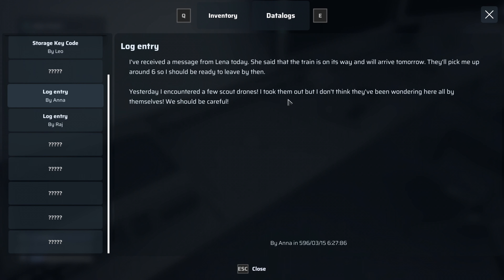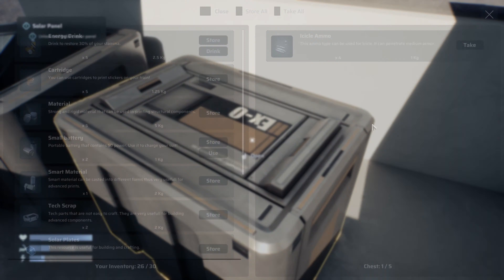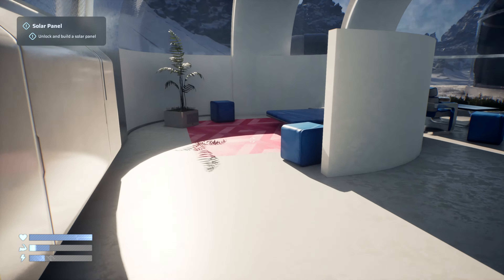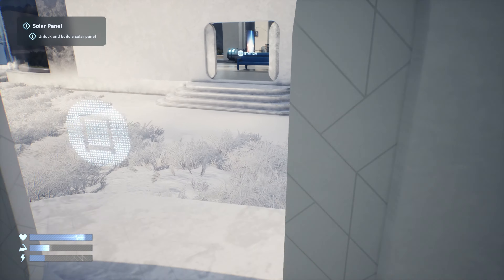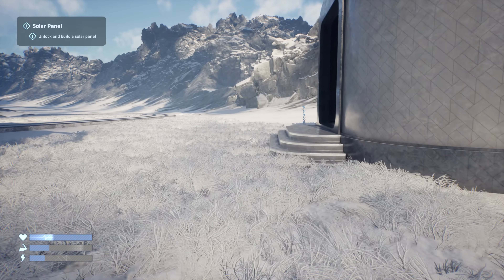I almost scrolled over this one because I thought it was more of a colony sim at first, like a top-down view. When I looked into it I was like, 'oh it's actually a first-person survival one.' There's a message from Lena: 'The train is on its way and will arrive tomorrow — they'll pick me up around six so I should be ready to leave.' I encountered a few scout drones and took them out, but I don't think they've been wandering here alone. We should be careful. Icicle ammo — that blueprint for the icicle is a weapon then.